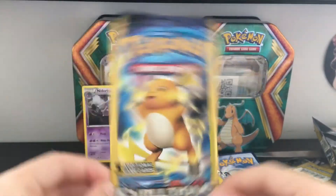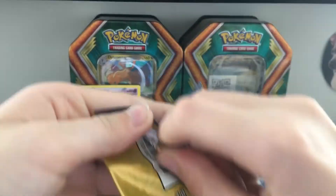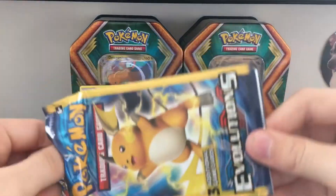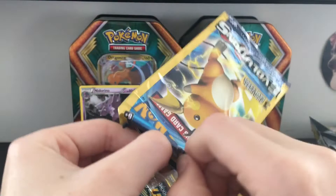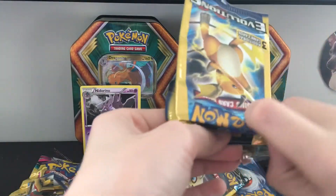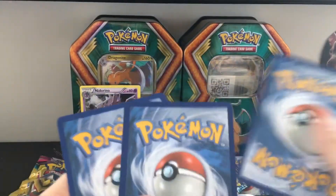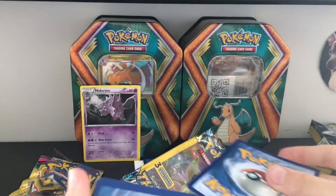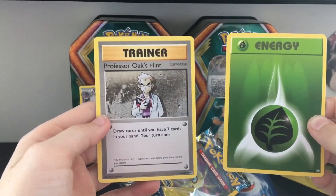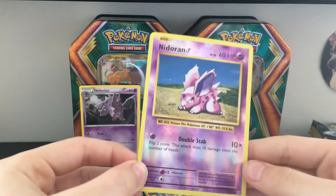And now for Raichu Evolutions. Let's get some good vibes. That would be nice — it's from Evolutions. Careful here. Swap the pack. Two cards. We have an Energy and a Professor Oak's trainer card. Nidoran Shiny! Yay!